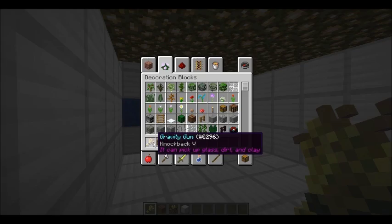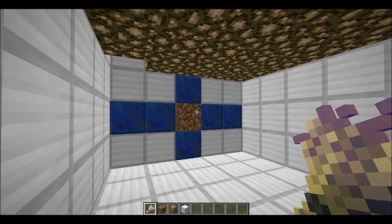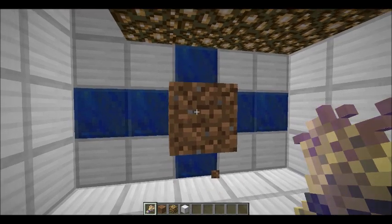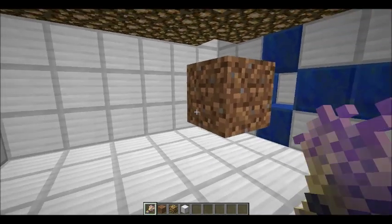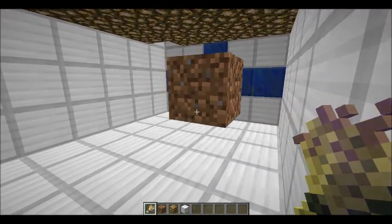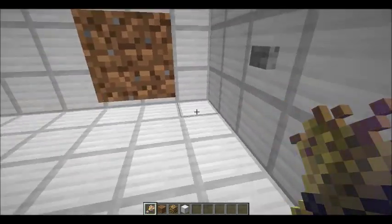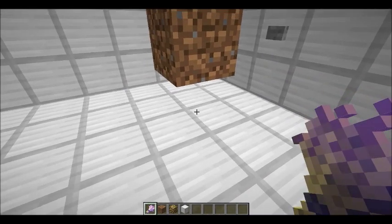Right here I have the gravity gun, and what you have to do is you break a block and you can pick it up and move it wherever you want. This idea was originated by Simply Sark, and I think I'll post a video link in the description below, but this is my version.